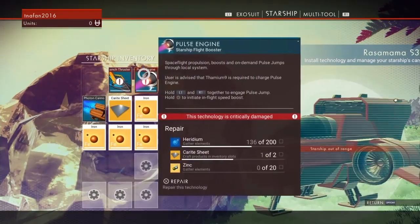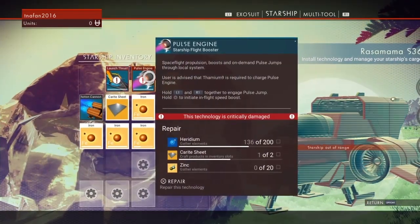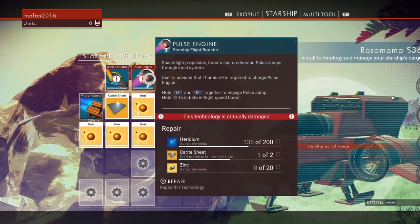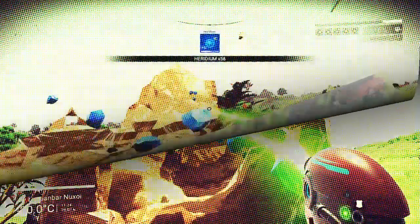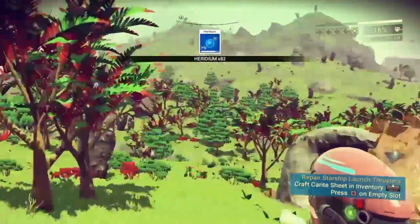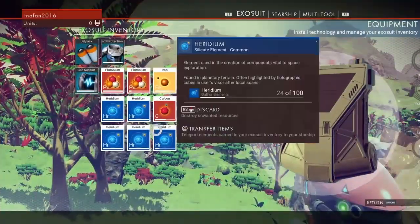I've got to say, I don't miss the inventory system management at all — it was a nightmare. We still need some more iridium. Lovely jubbly — that should be enough now. Oh goodness, I've got way too much — we'll put that in the ship.